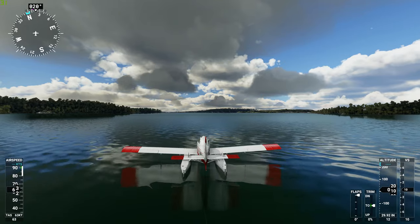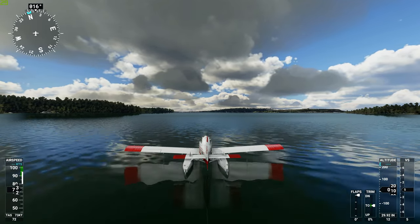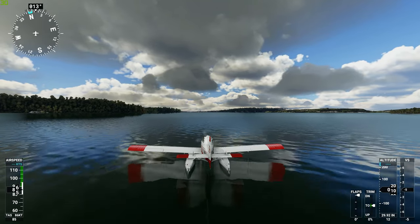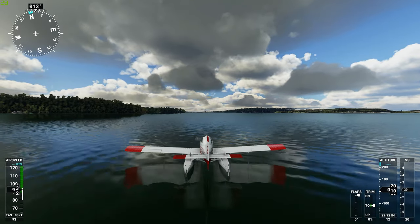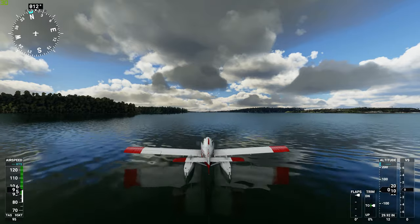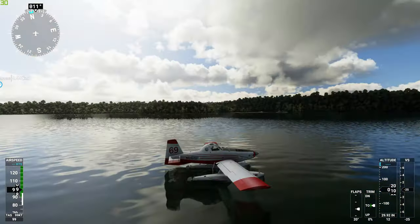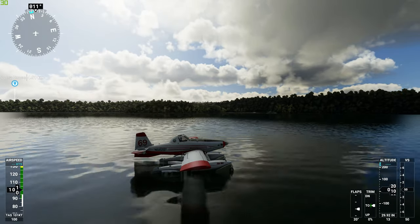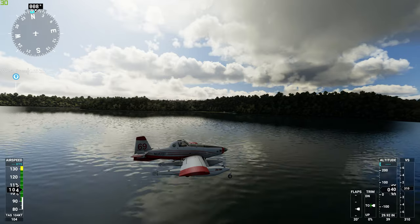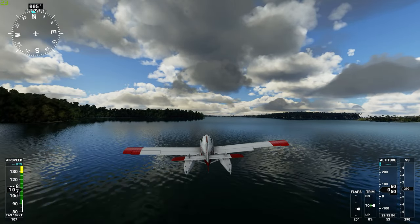I'm controlling it with no throttle but with the propeller pitch. There seems to be an issue — full throttle and no throttle don't do anything, so it seems to be controlled by the propeller pitch. We better put some flaps on if we want to take off — water rudders up.